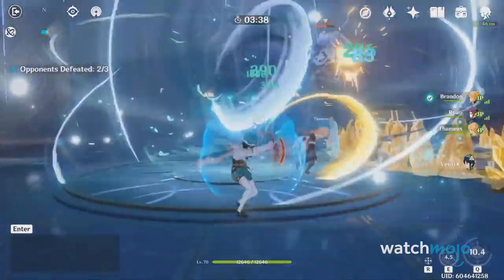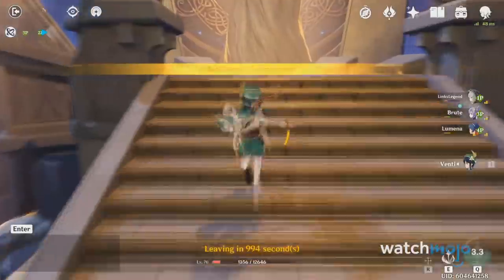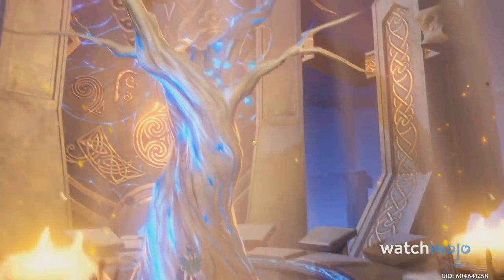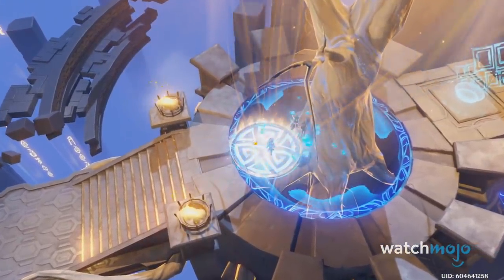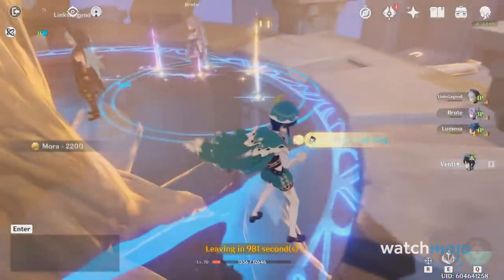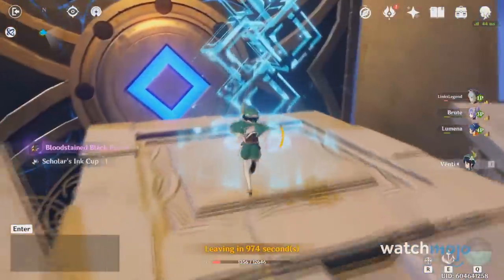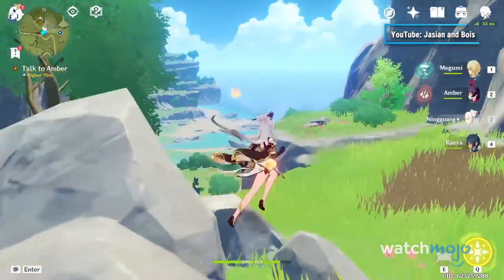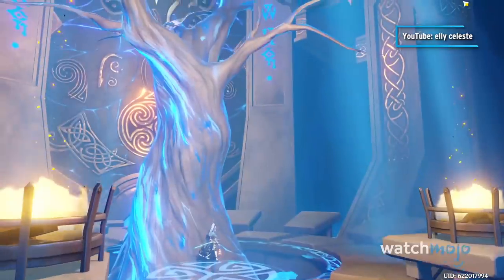Fragile Resins are a special consumable that can immediately restore 60 Resin — something typically reserved for spending Primogems, Genshin's in-game currency. They'll be rewarded through the battle pass or when you level up at certain adventure ranks. You'll typically never want to cash these in until you're at least Adventure Rank 45, saving them for placeholder artifacts or leveling up your coveted 5-star characters or weapons. It can be very easy to get bored with original resin after a while, and that's the point — so you fall into the trap of using them all up and buying some Primogems.